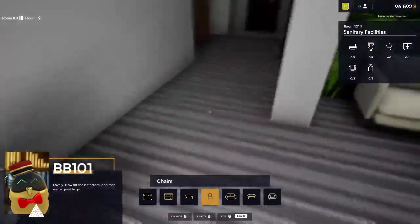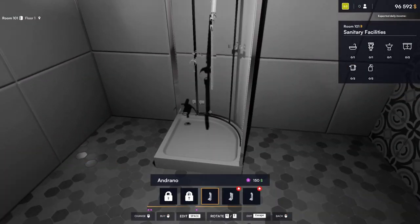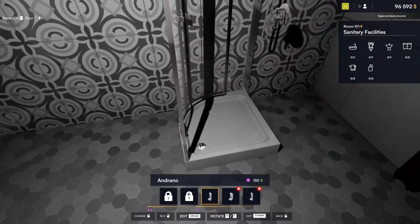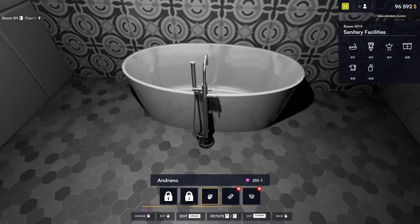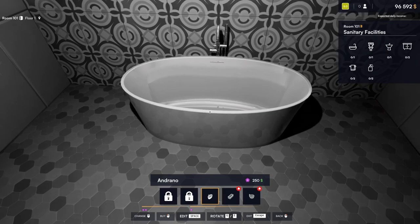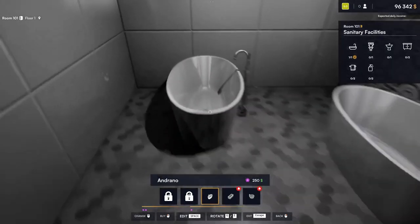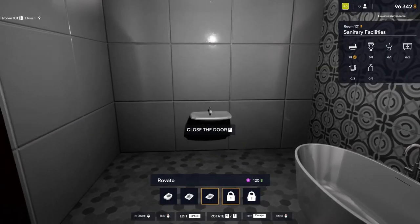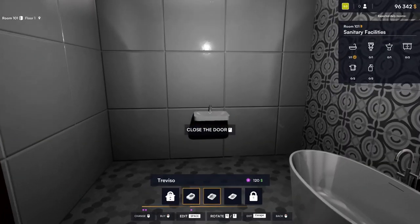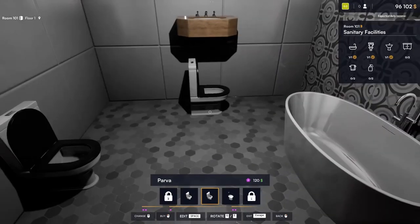Lovely! Now for the bathroom and then we're good to go. Let's start with our shower — although this one actually says to put in a bathtub, not a shower. That's something we have to watch out for — the room requirement itself dictates what is appropriate. And yes, the illustrious sinks that are not built into anything, just kind of floating sinks. I feel like I've seen several of these in hotels I've stayed in.